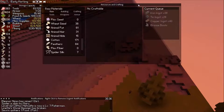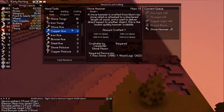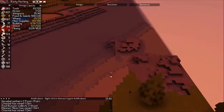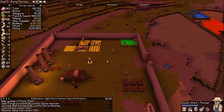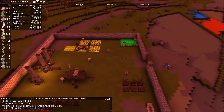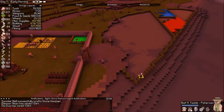Gotta make some more tools — need some more stone hammers, stone pickaxes. That looks good. Alright, you can now come back over here. We have so many people now that there's not very much stuff to do. We're getting a little bit low on food — gotta keep an eye on that.